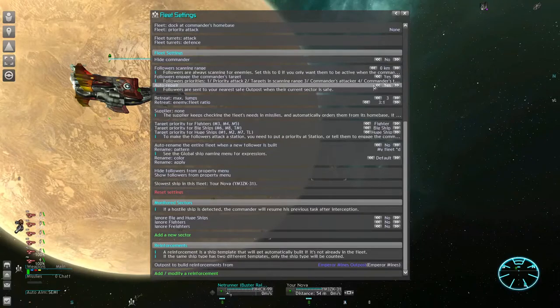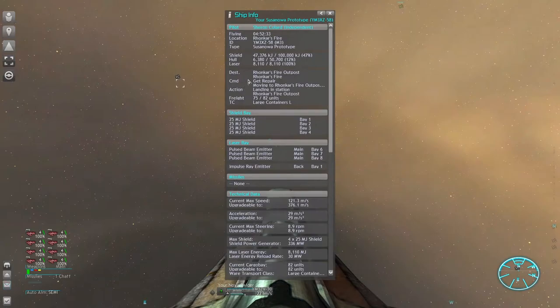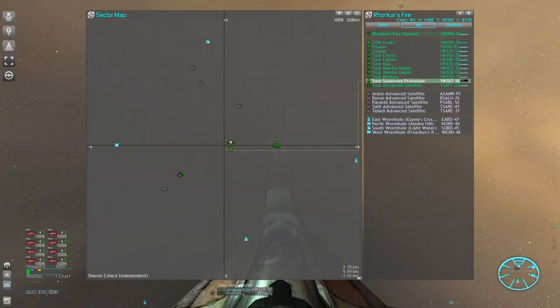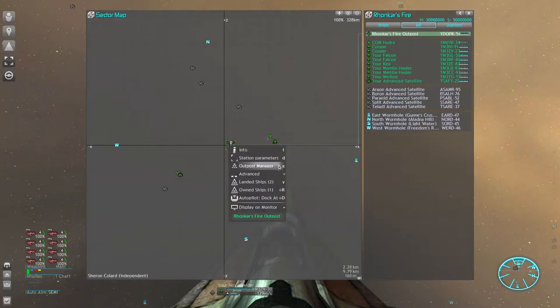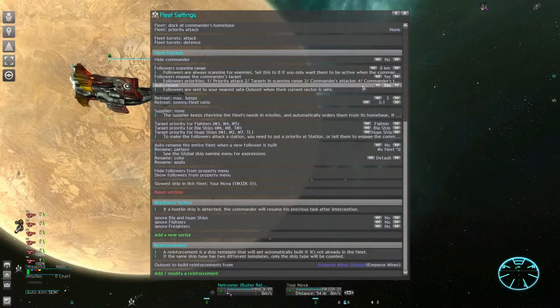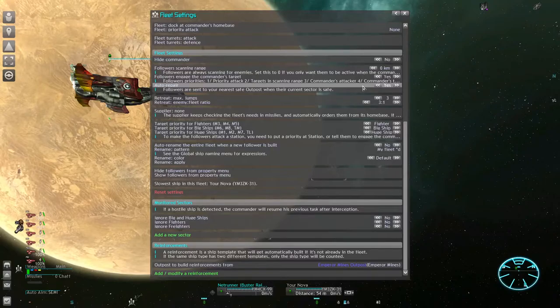We also use auto repair — if a fighter gets damaged he heads out to an outpost, repairs for free, and then comes back. This technically sets the follower's status to 'not with their fleet' for the time being, just like telling them to dock. But with this automatic repair option the follower will come back on its own when done with repairs. Since we mostly guard our own or nearby friendly sectors, the nearest outpost is usually never far away, so repairs are quick and safe. Definitely use this option.